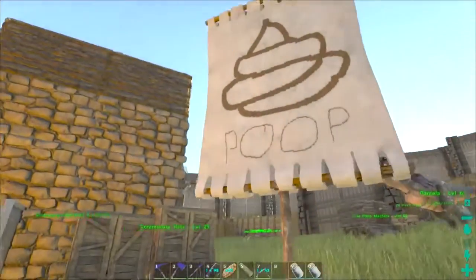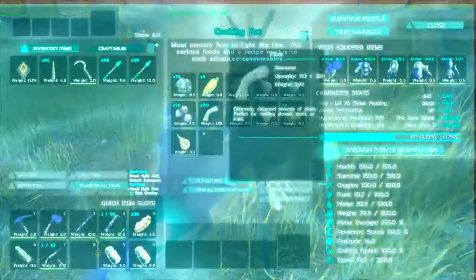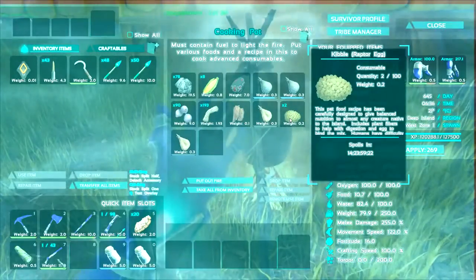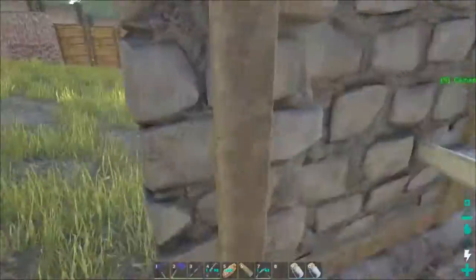We're back hanging out today on the ARK Survival of All Pooping Involved server, making a little bit of mammoth kibble. Well actually, it's raptor kibble, but that's what we're going to use to tame a mammoth. We were just about to make our last kibbles.